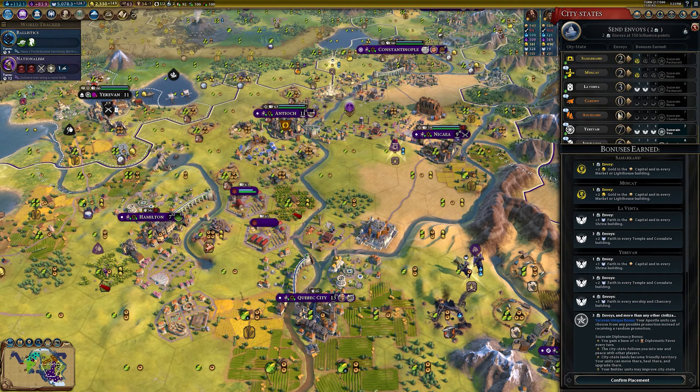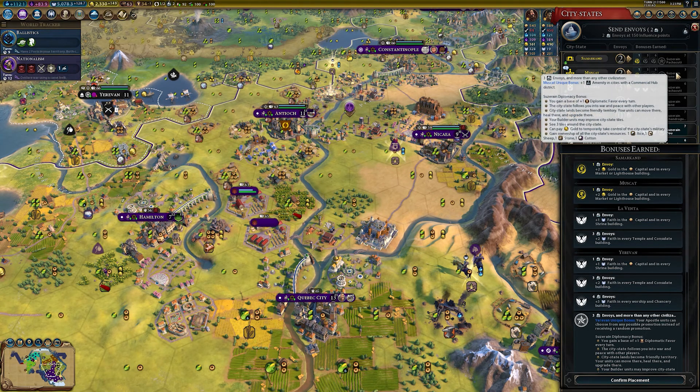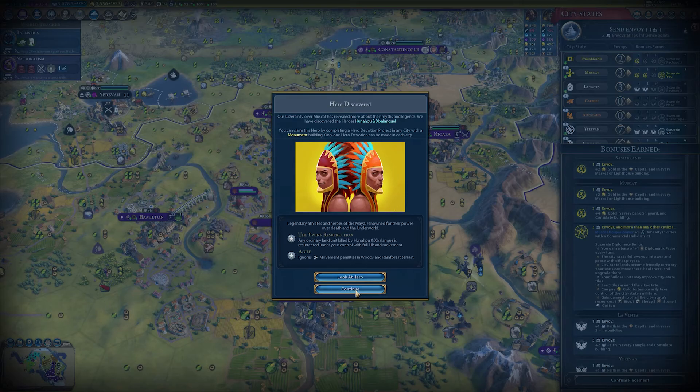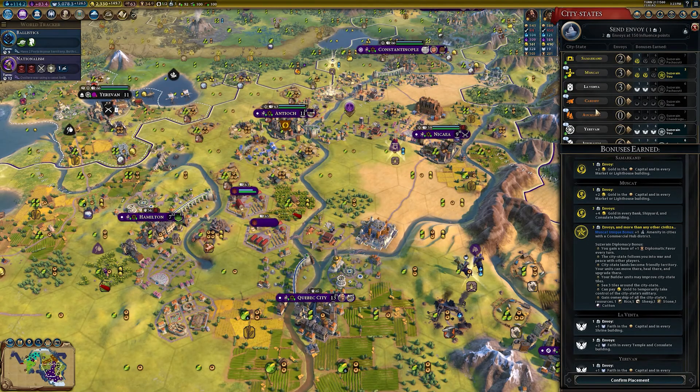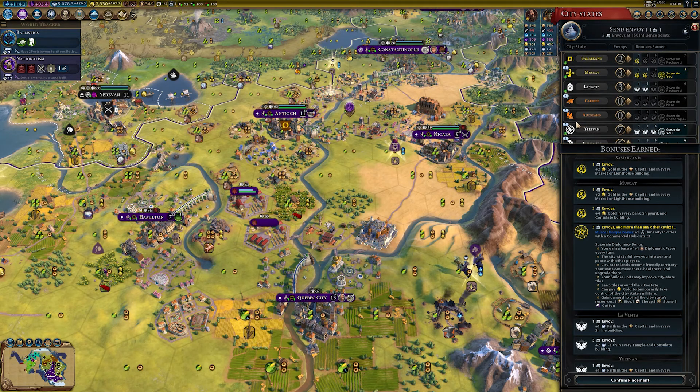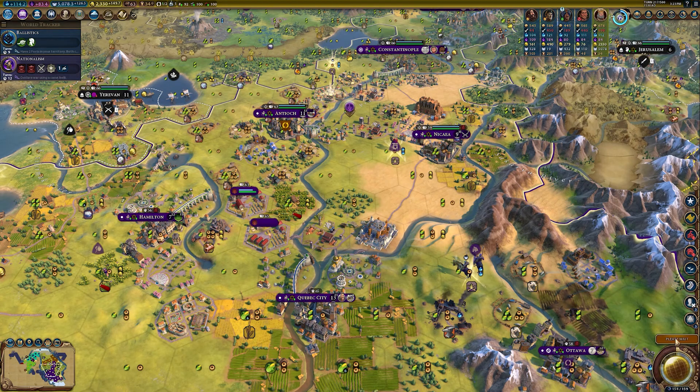We have two more envoys to use. Plus one amenity in all cities with a commercial hub district if we send one to Muscat — let's get one in there. We have discovered the Twins. I'm going to save this last envoy for now.